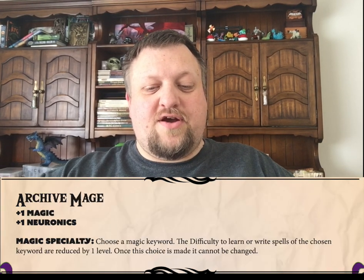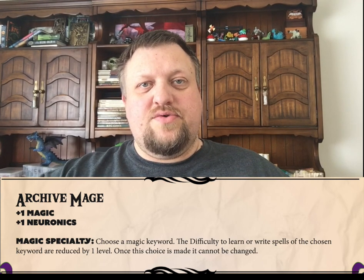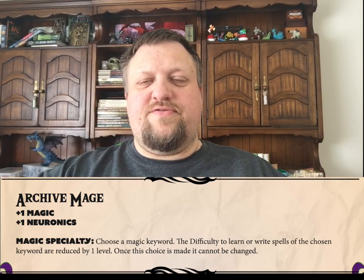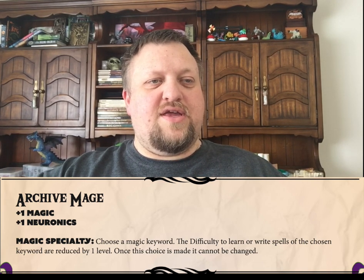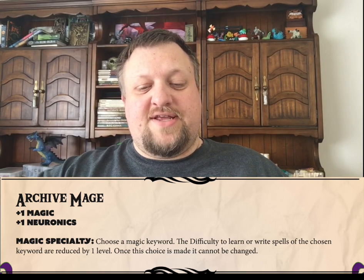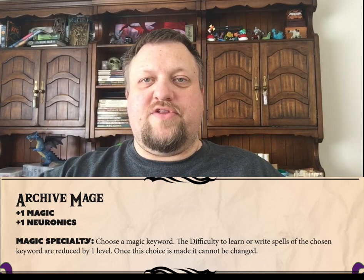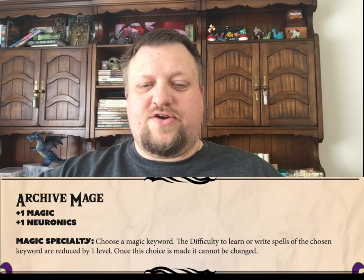Next up, the Archive Mage. You get to choose a magic specialty, which essentially means that you are able to add a magical keyword or a damage type if you're doing a damaging spell. A keyword can be healing, or all kinds of variety of different things. But as an Archive Mage, you get to start with one where the difficulty of learning spells in that keyword are easier for your character to learn.